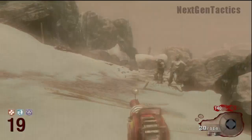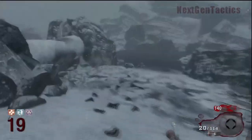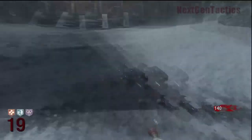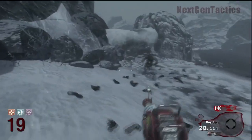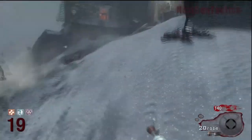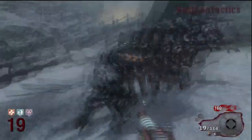We actually have the upgraded Scavenger, and we're running our solo strategy here. We have the boat that has been removed from the bridge instead of the lighthouse door. I prefer the lighthouse door, but the boat got removed by Cryptic.